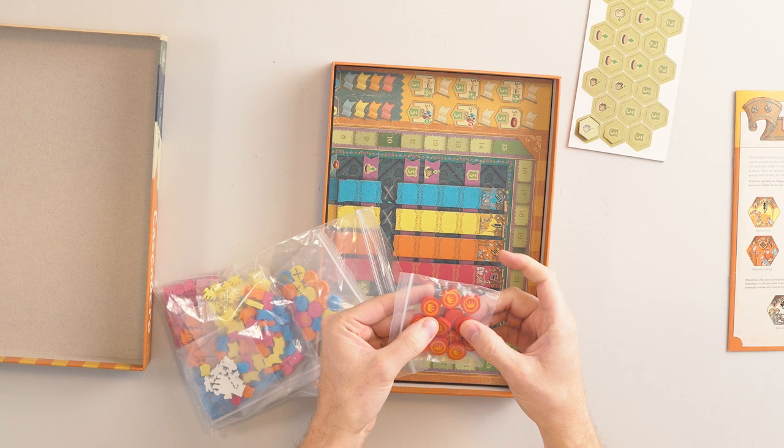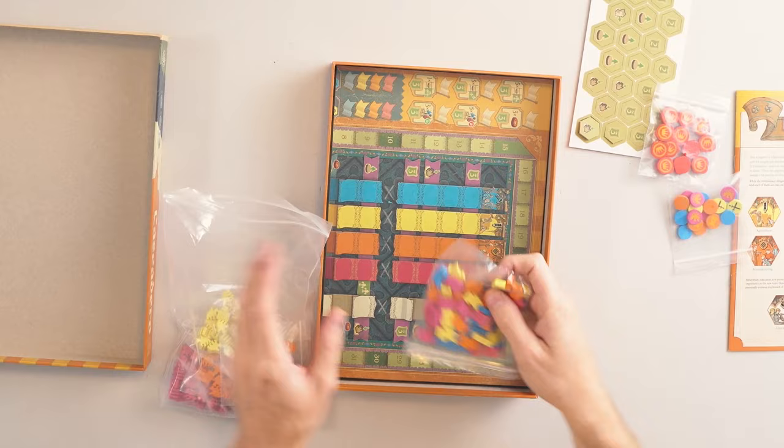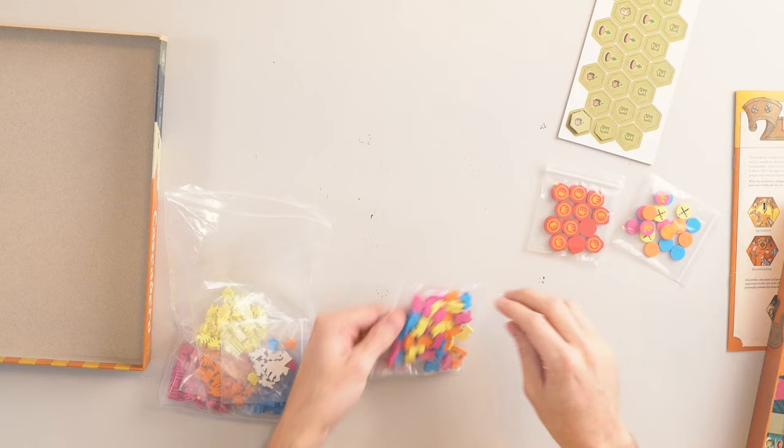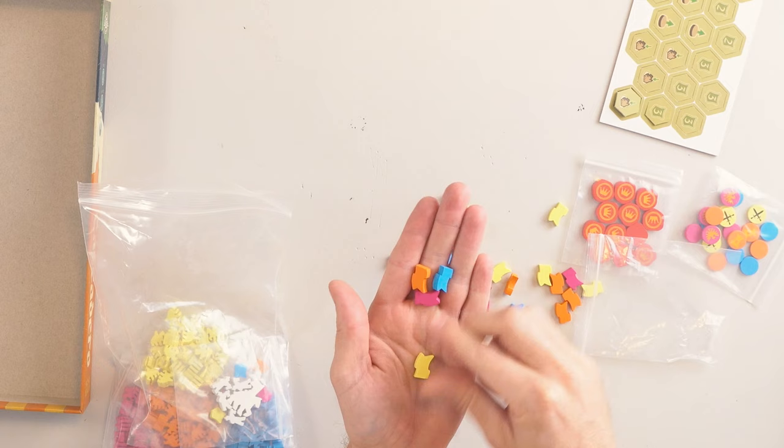We have a bunch of these circular tokens, which will actually be cubes in your version. We also have a whole bunch of different colored flags in the four different player colors — some cute little flags.